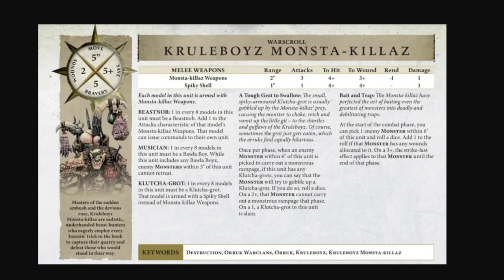The real question is whether there's enough room in lists to fit this. Cruel Boys lists are already pretty tight, and having at least one reinforced unit of Gut Rippers is important. So I don't know if you're going to be able to fit this in a list - what do you cut?